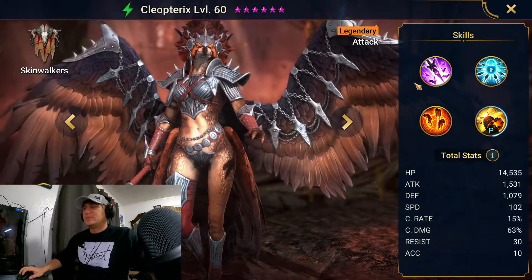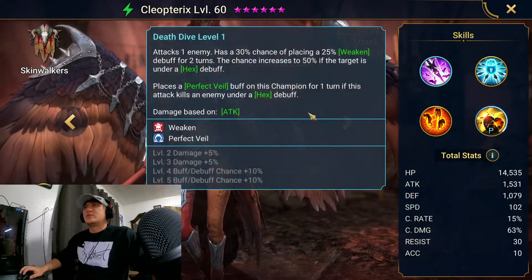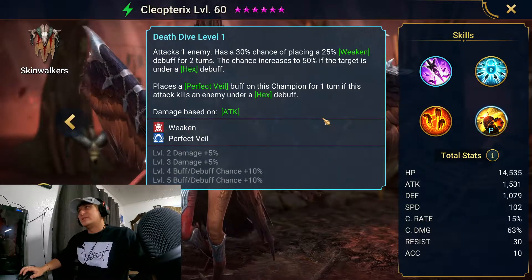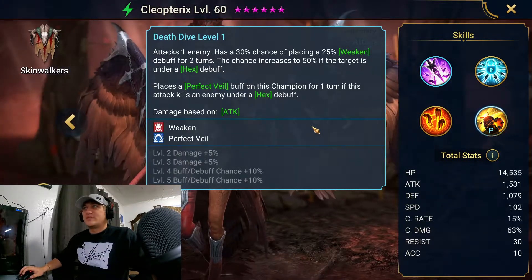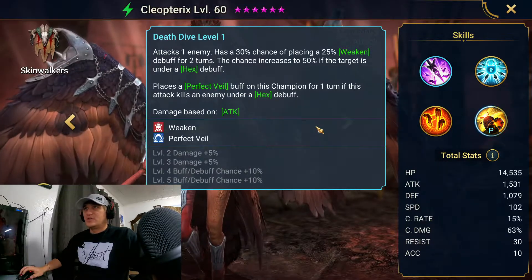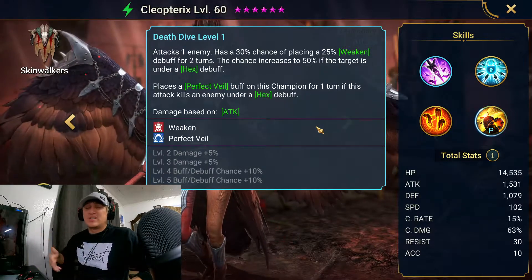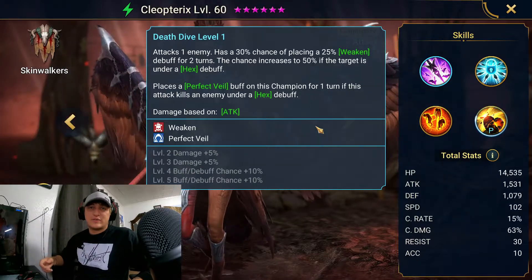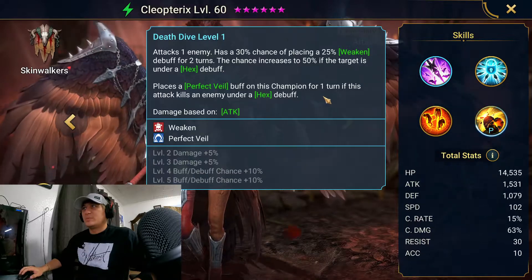That's the hype, that's the hope. So she attacks one enemy and has a 30% chance of placing a 25% weaken debuff for two turns. The chance increases to 50% if the target is under a hex debuff. So she's a great weakener as long as the hex debuff is up. She also places a perfect veil on the champion for one turn.